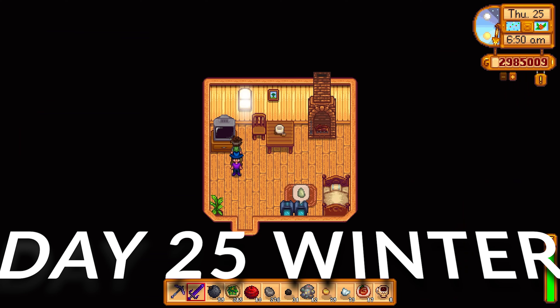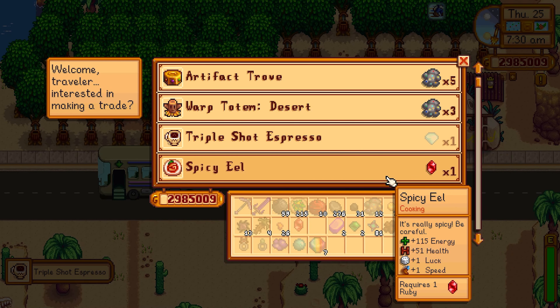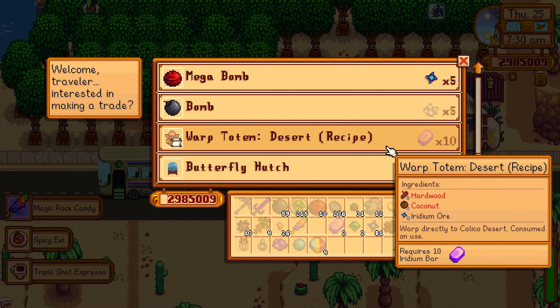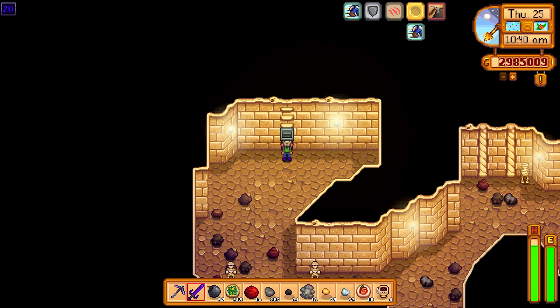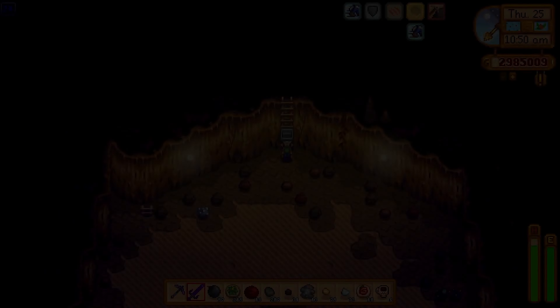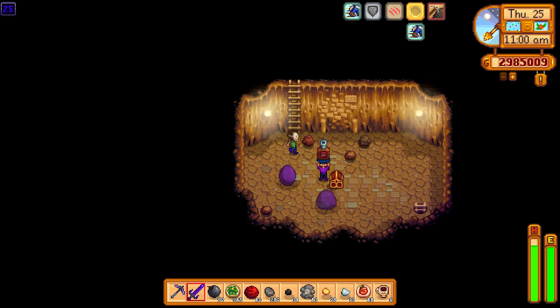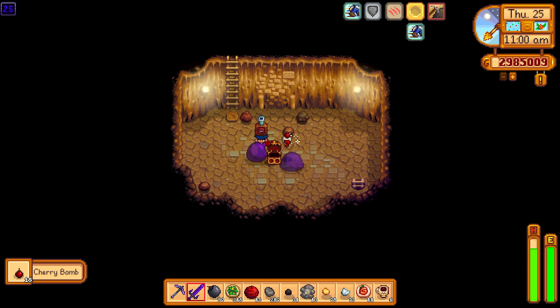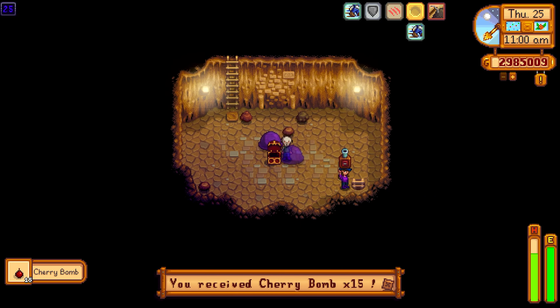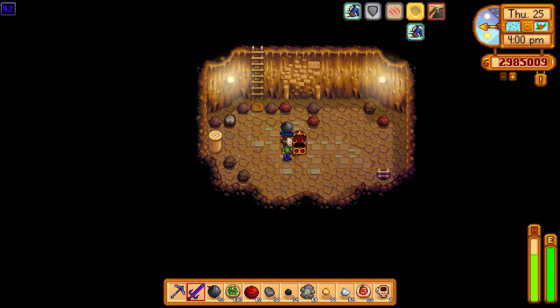Day number 25 and the spirits are in good humour again, so we're back to Skull Cavern. There isn't really anything else we can do - it's winter, you can't grow crops. Today we're using bombs and staircases. What are we going to get? We need treasure. We got a seed maker and cherry bombs - can't do much with those. Warp totems again - very disappointing. I'd love to get something amazing.